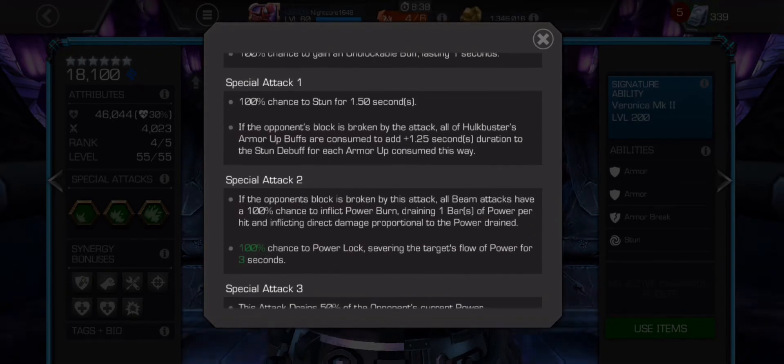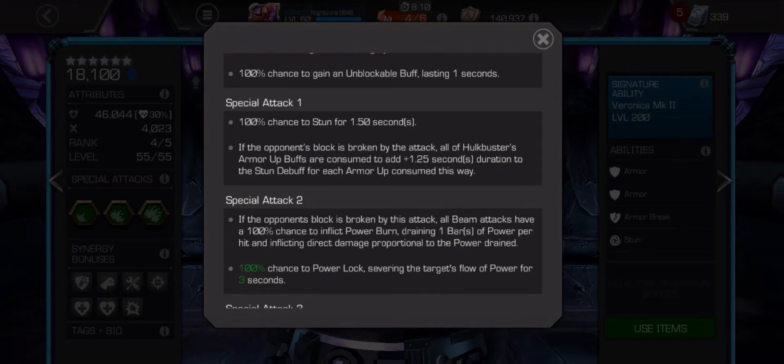Special 1: 100% chance to stun for 1.5 seconds if you throw it right into the opponent after a combo. With Hulkbuster you'll want to always throw specials into the block. If the opponent's block is broken by the attack, all of Hulkbuster's armor ups are consumed to add 1.25 seconds duration to the stun debuff for each armor consumed. So with a lot of armor up buffs from a node, you can extend that stun significantly to finish fights.